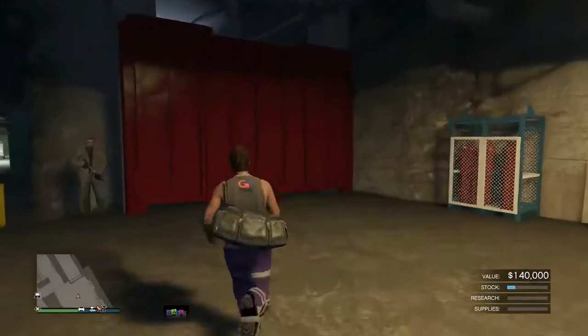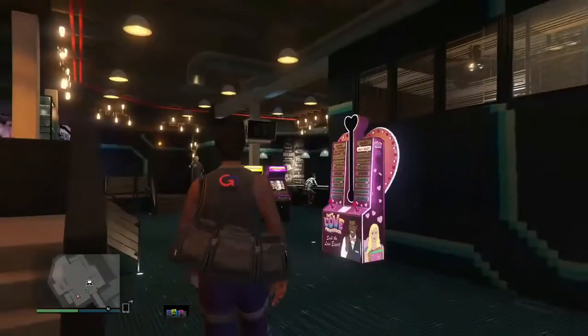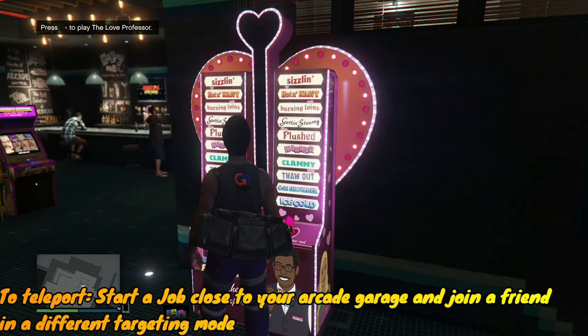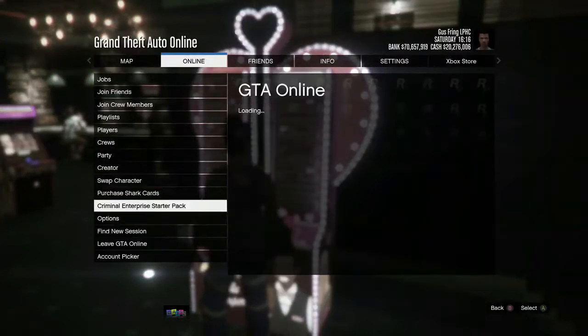Leave the car in your bunker, then exit the bunker on foot. Register as a CEO and request your CEO Buzzard. Fly to your arcade business. Once inside, go to the Love Professor machine and stand close enough to get the right D-pad option to play it.